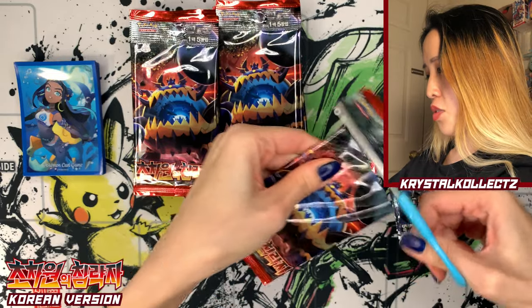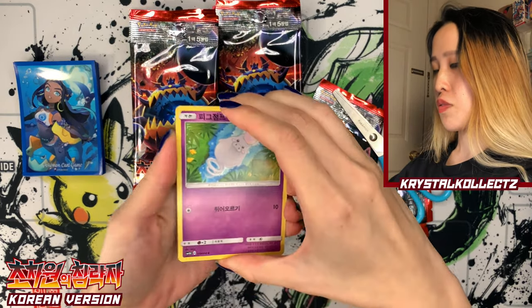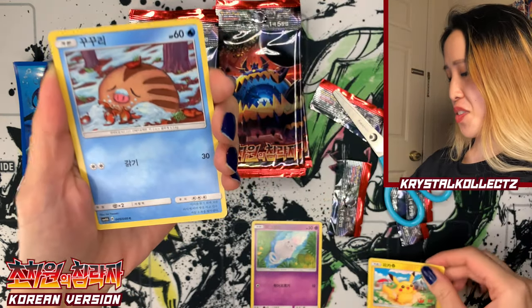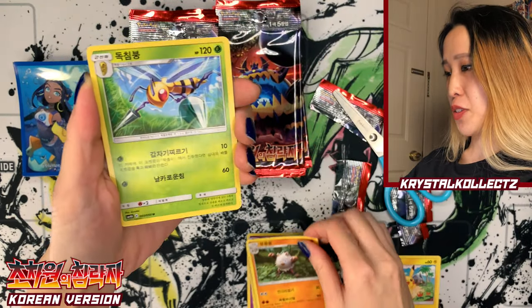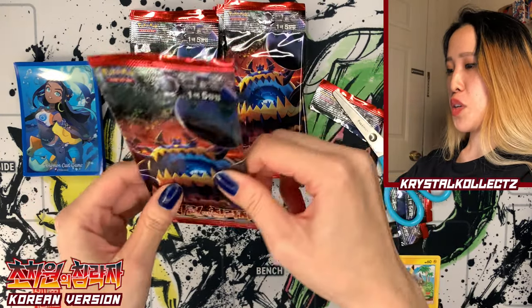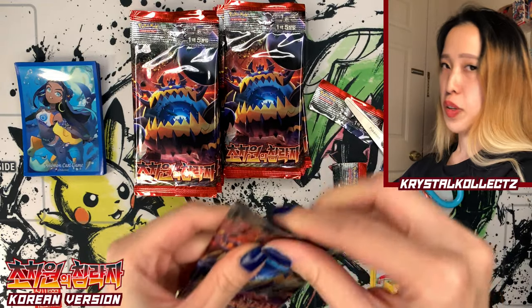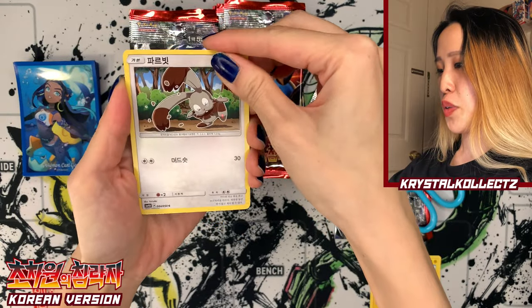Hopefully some GXs too. We have Spoink, Pikachu — we got it in Korean, it's so cute. Swinub, Primeape, and also Beedrill. If you're unfamiliar with Korean cards, they tend to stick a little bit more together compared to Japanese cards — just a regular fact I like to mention so you're more familiar with Korean cards.